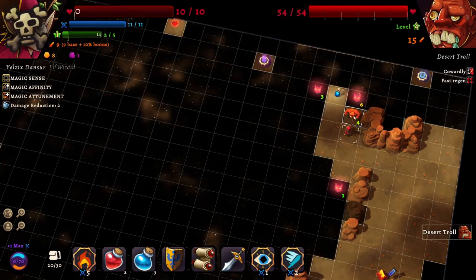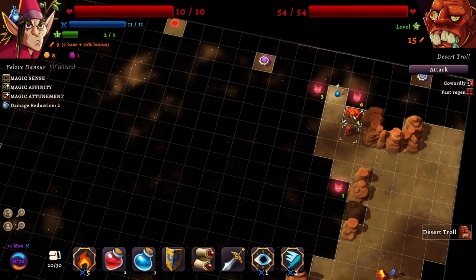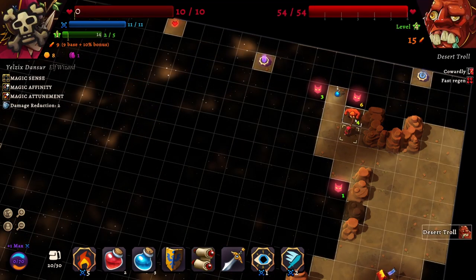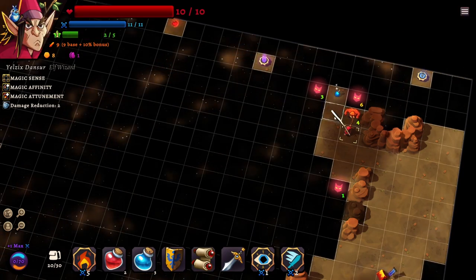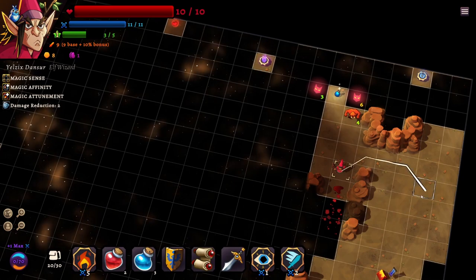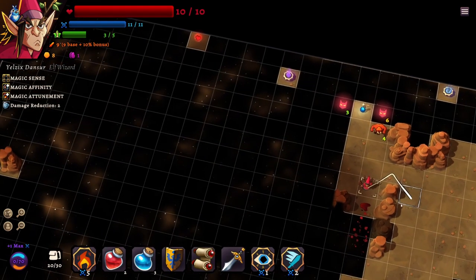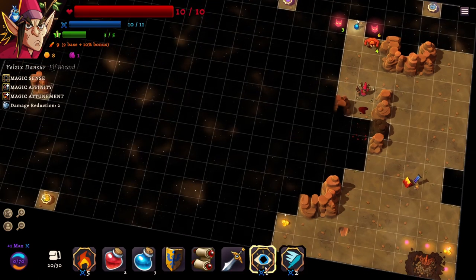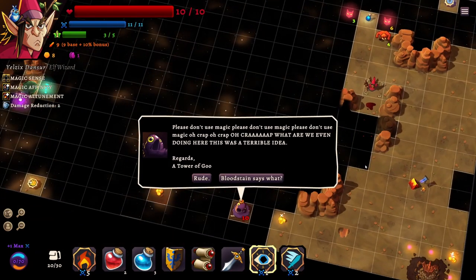Our first desert troll - they're cowardly. They will run away when struck, and they have fast regen. That is a problem. I really need to level up. I just killed something - I don't think it was something I recognized. Please don't use magic.